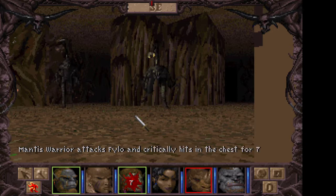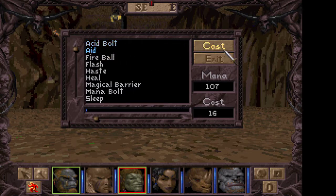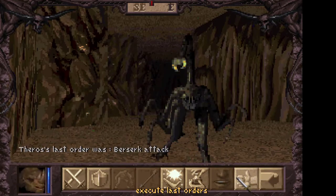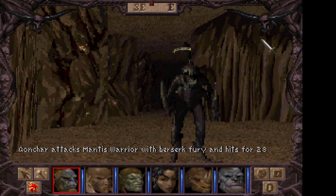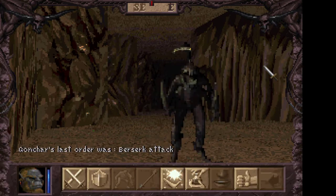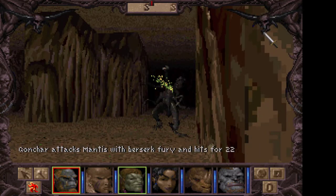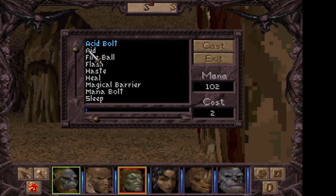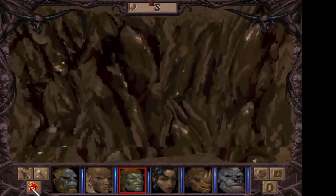Now we have the sound effects turned off so these mantises aren't going to make the annoying sound effects. Conquer is now poisoned, Phylo is poisoned — let's cast the Aid spell because that's going to remove both poisons in a single go, not to mention heal a little bit. The Aid spell is quite possibly one of the most useful spells in the game. For just healing damage, the normal Heal spell is more cost effective, but the Aid spell has so much more uses and is much more versatile.